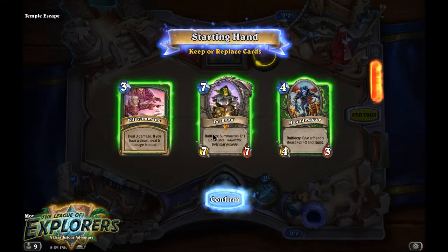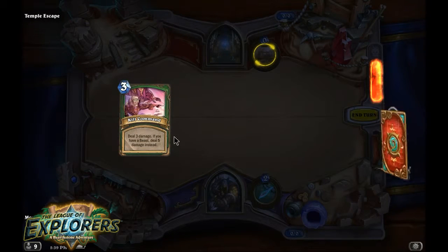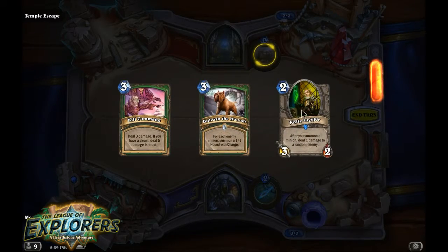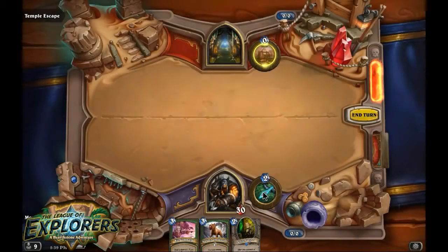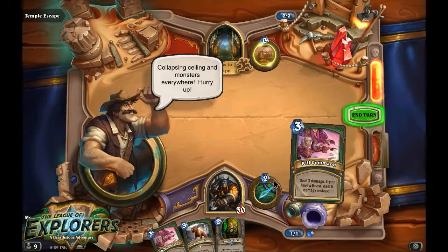With that being said, we definitely don't want high casting cost spells right now. We'll keep the Kill Command just in case we need it, but we're wanting some lower cost creatures. So all in all, that's not too bad to start off with. Another Kill Command is not bad.